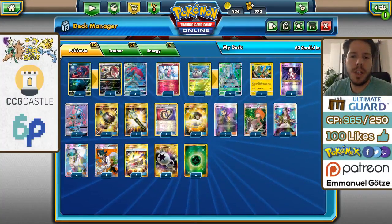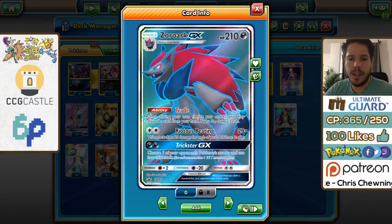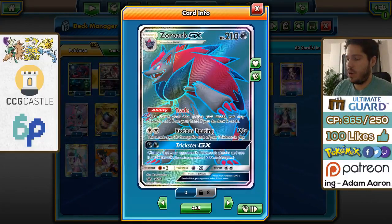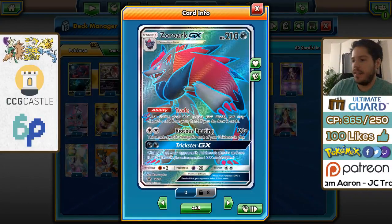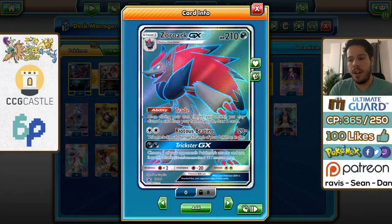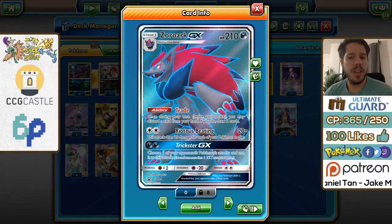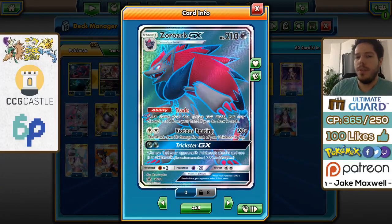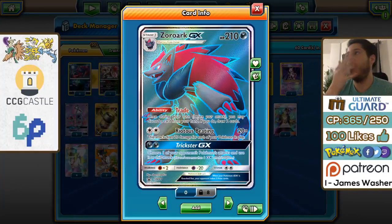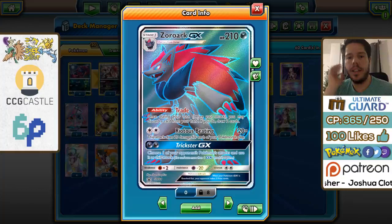The whole deck is based around a four-line of Zoroark GX — this new amazing card with 210 HP. The whole reason this card is so good is its ability Trade: once per turn before you attack, you may discard a card from your hand and if you do, you draw two cards. It's cumulative, so if you have four Zoroark GX's you can draw up to eight cards in any given turn — a lot of card advantage, especially if your opponent is not running any Zoroark. You are essentially drawing more than Sycamore and could potentially be discarding less, and you get to choose which resources you discard.